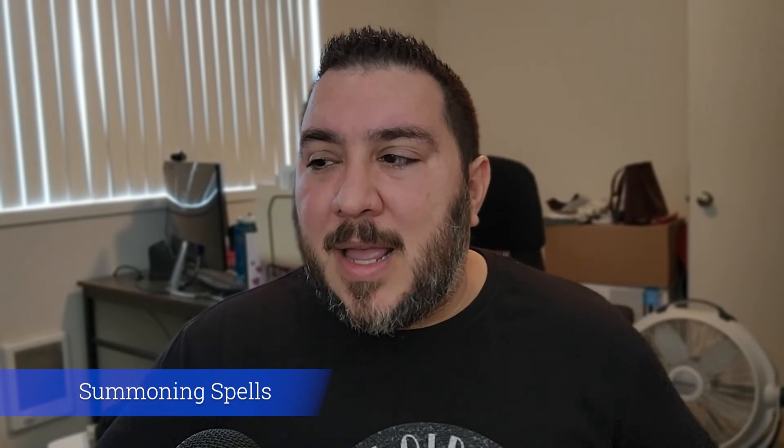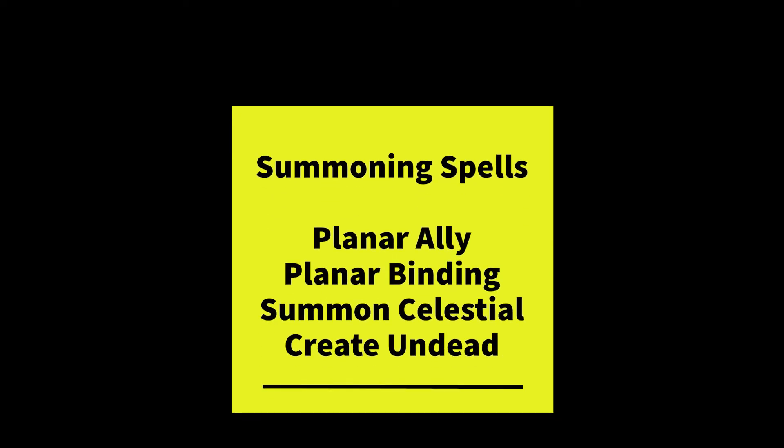Summoning spells, like wall spells, are not common on the sorcerer list — really too bad because summons are just so good. For the divine soul they're even more useful. Extended Spell works well for summons in general, and if you specialize in healing you can cast Sanctuary on yourself and let your summons and animated corpses do all the fighting while you heal and buff your allies. You'll actually be a better healer than a cleric who's busy dealing damage in combat — Spirit Guardians and Spiritual Weapon should be left for the clerics.